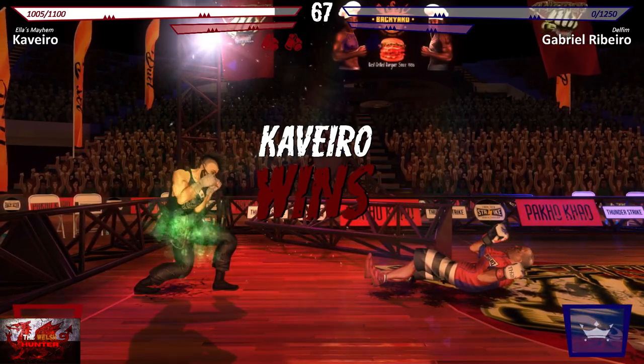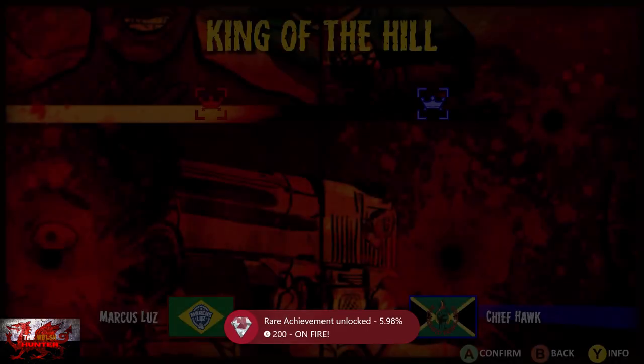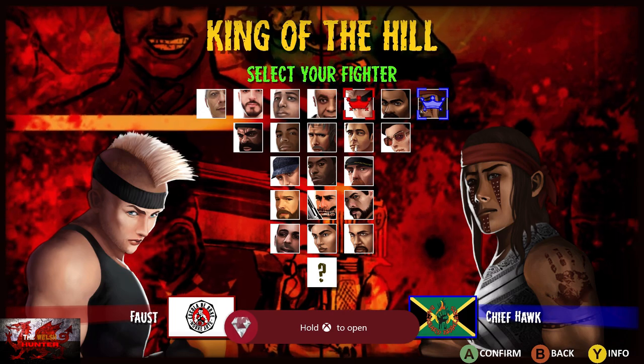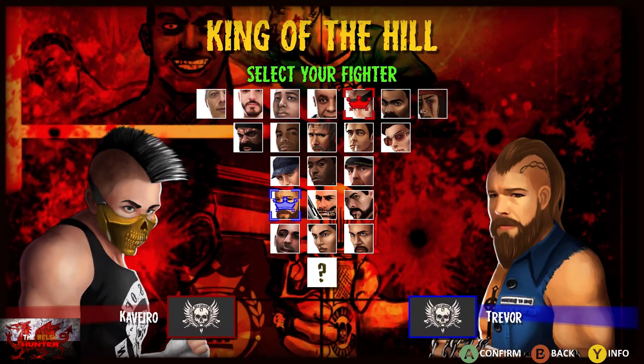He shoots the crap out of you, jumps on top of you, beats the crap out of you. But being very Covid conscious, he doesn't want you to get your lungs all mashed up, which is very nice of him. But that is that, guys and gals — it is as easy as that. Pick Caviro, mash the B button, and that'll be job done.